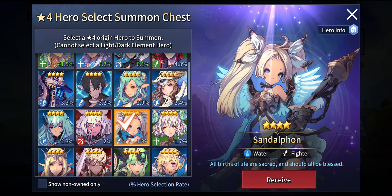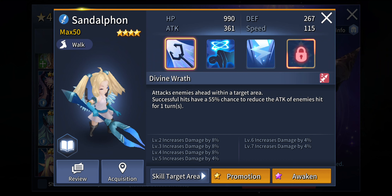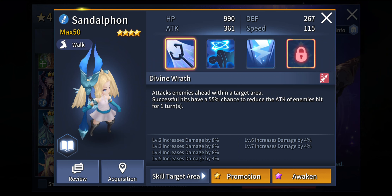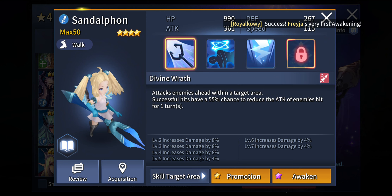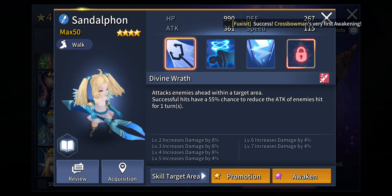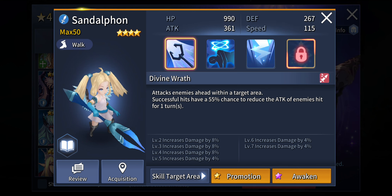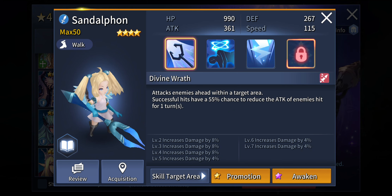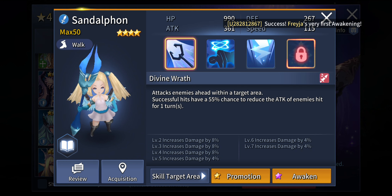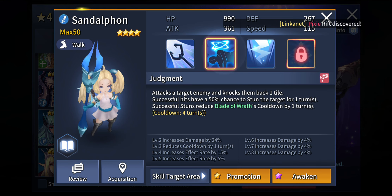The next unit is Sandalphon. She scales a lot in damage output. Successful hits have a 55% chance to reduce the attack of enemies hit for 1 turn — being able to decrease the attack of opponents will definitely improve your sustainability because the opponents will not be able to deal a lot of damage. You can target this attack on opponents who boast really good attack stats, or those who can deal amazing damage to you in the next turn, to minimize their damage output and keep yourself alive.